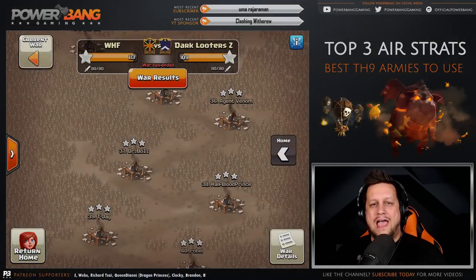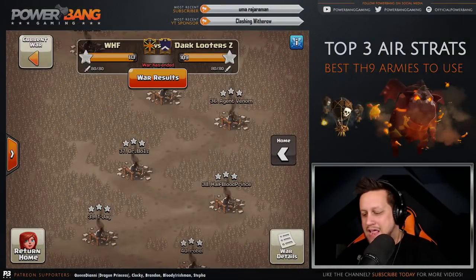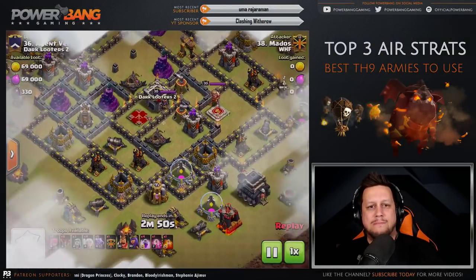We have determined the three air attacks we're going to show today. We're going to start off with the number three attack, and it's going to be the Queen Walk DragLoon. We've got Agent Venom being hit by Matos here.